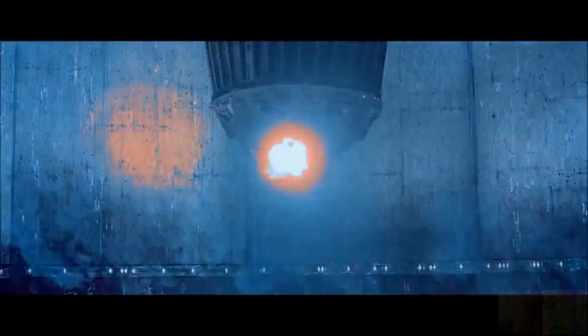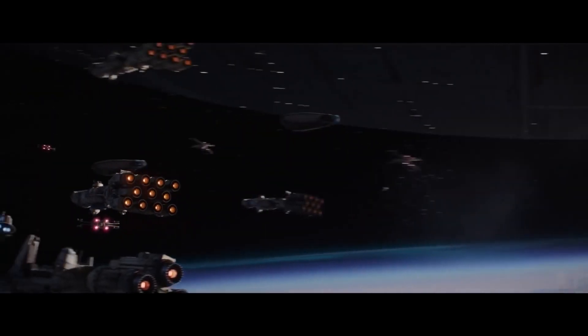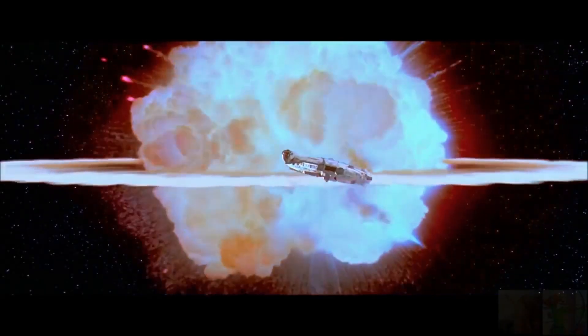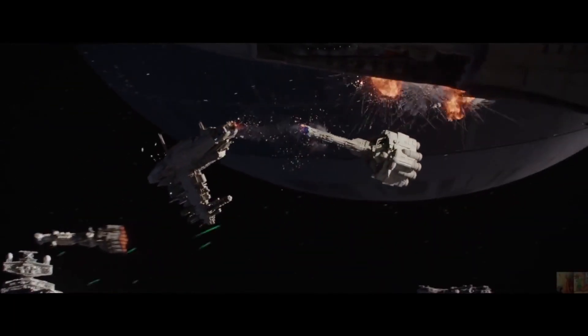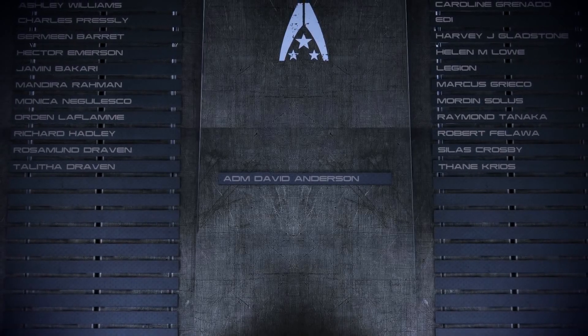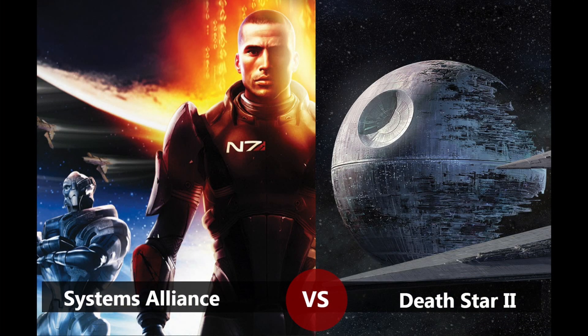Assuming Cortez's sacrifice does enough damage, the Death Star begins to self-destruct. The Imperial fleet, hopefully in disarray, attempts to regain its composure. The Normandy joins the battle but the Alliance fleet is still no match in a head-to-head contest against the Empire. If everything went 100% correctly, they could destroy the Death Star — but the Alliance has no chance of gaining the total victory the Rebel Alliance did, since Vader and Palpatine aren't there. It's a pyrrhic victory, as their fighting force was essentially used as a distraction and will have been pulverized.